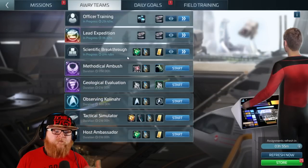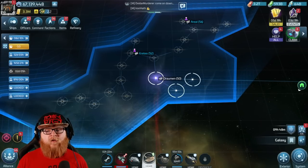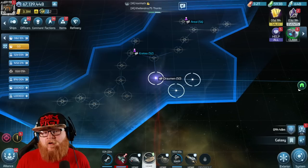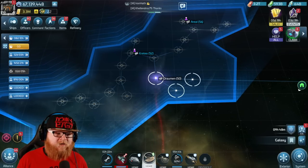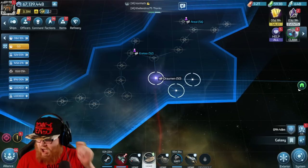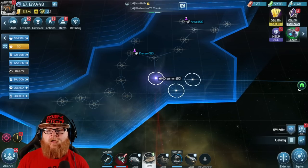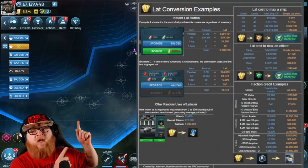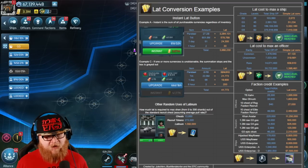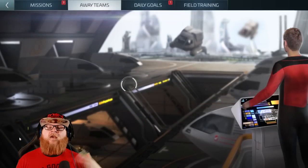I'm not necessarily telling you to go the latinum route because latinum can be used for a lot of different things. For a generalized cost: a G2 ship will run you about 2,000 latinum to max it out if you want to skip the entire grinding process. A G3 ship is going to run you about 51,000 latinum. G4 starts costing you in the millions. G5 is 7.4 million latinum to max it out. Thank you to Jules for putting that chart together.